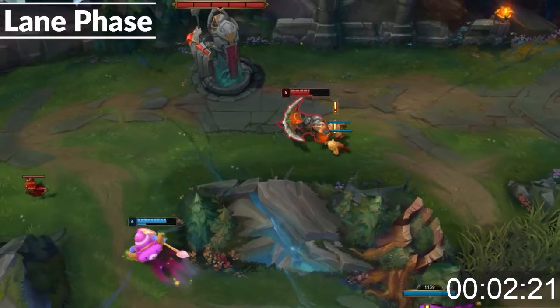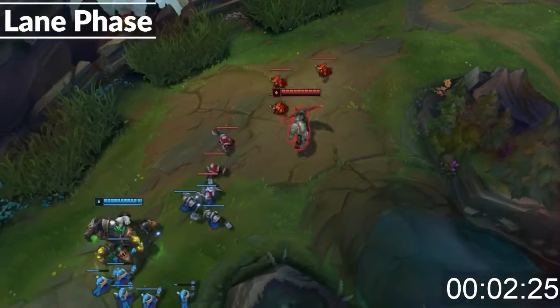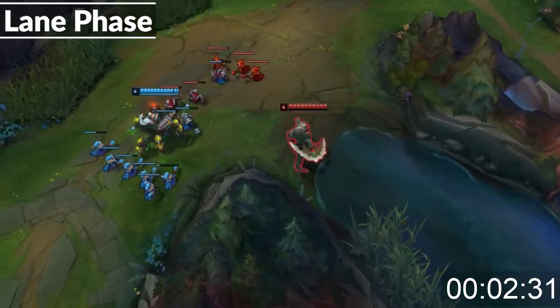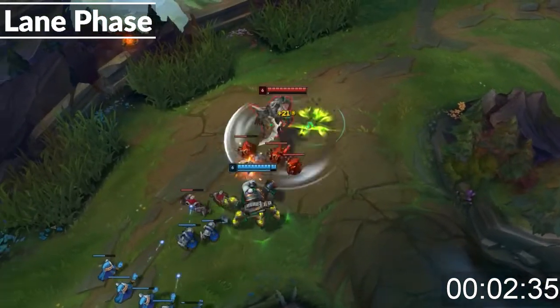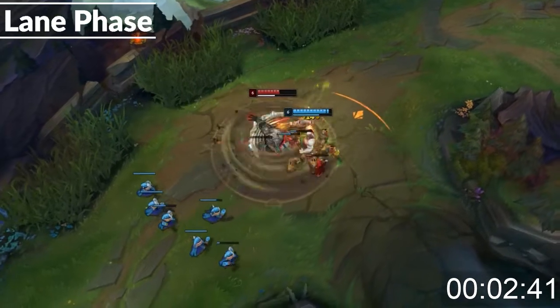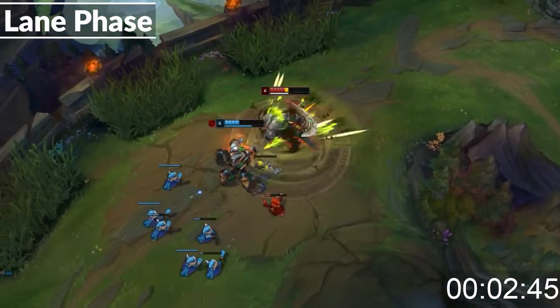You'll want to play lane phase on Renekton very aggressive. Look for trades and all-ins as much as you can. You can very easily proc your Press the Attack by auto-attacking once and then resetting your auto with your W, or just using your empowered W. Try to land your empowered Q on as many minions and the enemy champion if possible for a huge heal. Generally, using your empowered E isn't too useful until later on in the game. I usually like to save my second E for whether or not I want to commit to the all-in or back up.